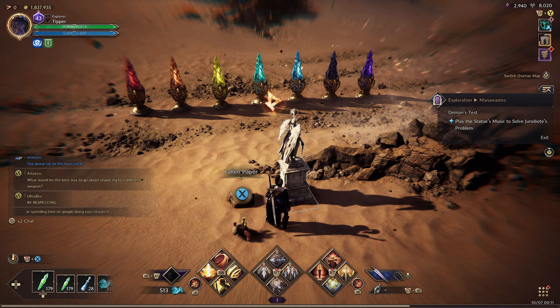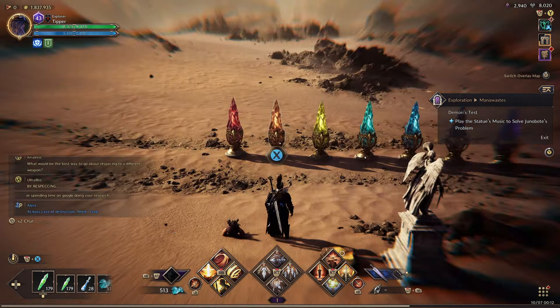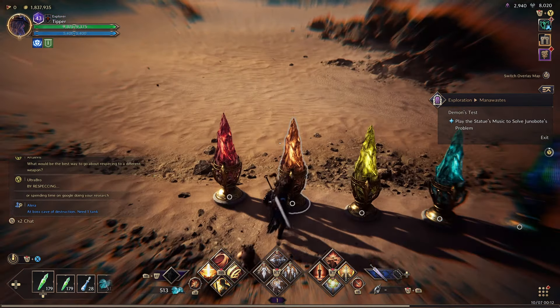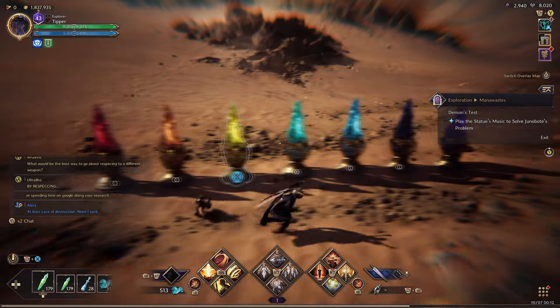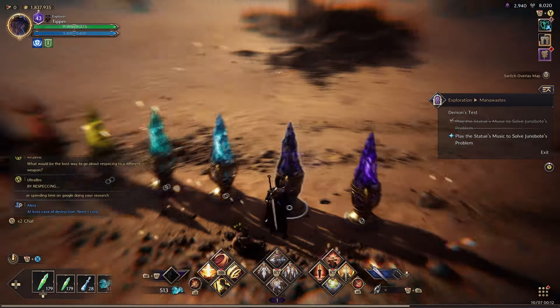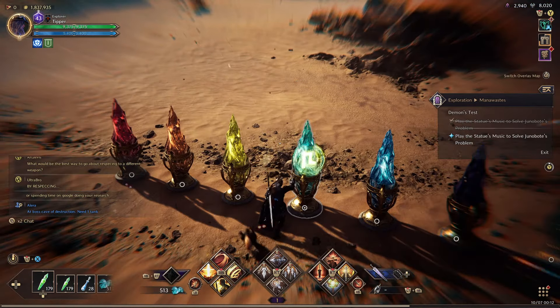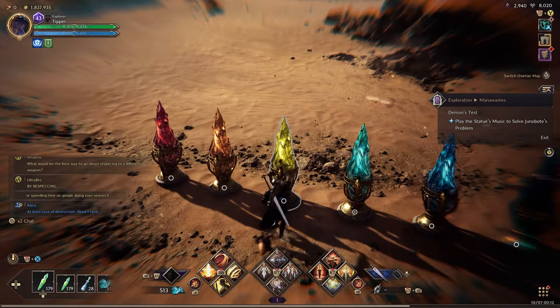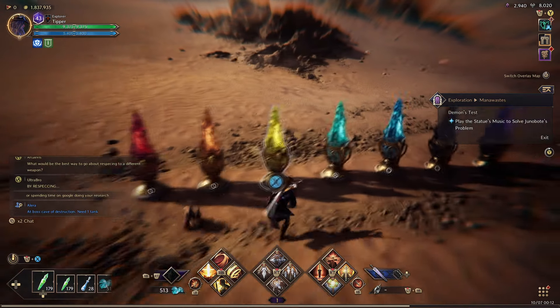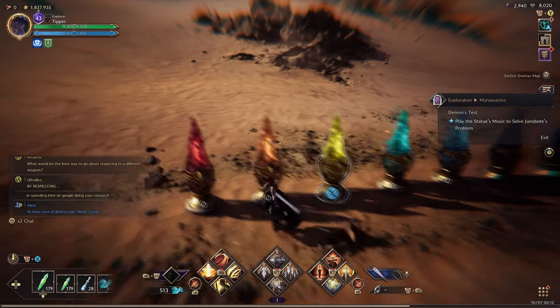It's going to play a little tune for us, so we have to play the tune with these crystals here. We're going to press the second one, then the fifth one, then the sixth, then the fourth, the third, the first, the third, and then the second. And there we go — the next magic circle has shown up for us. Let's go ahead and teleport.